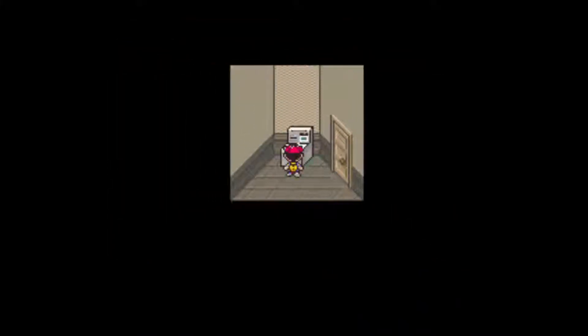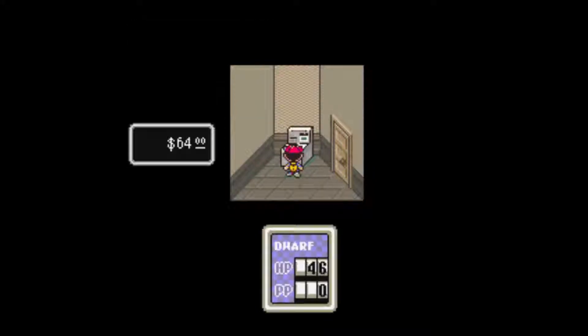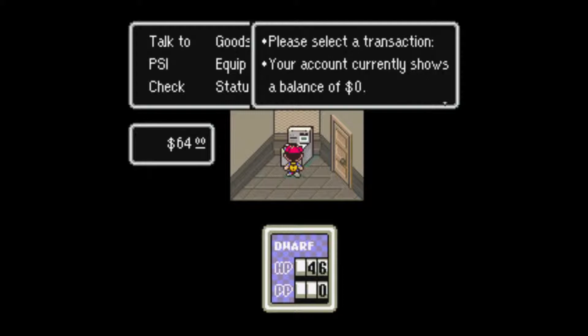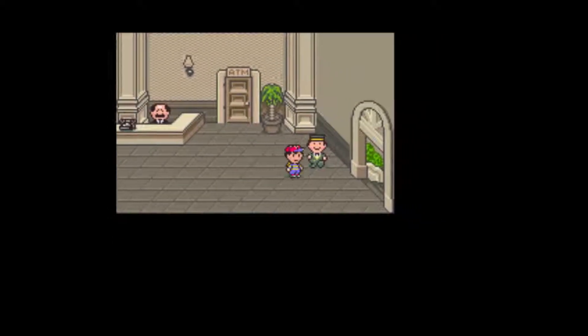It's hard to remember — do I check it or do I talk to it? At the phone you talk to it. Let's deposit our cash. 'I would like to deposit 64 dollars.' All right, thank you very much. Now let's do some actual battling where we don't get our face handed to us, because we need that cheap bracelet and we should probably level up a bit more.